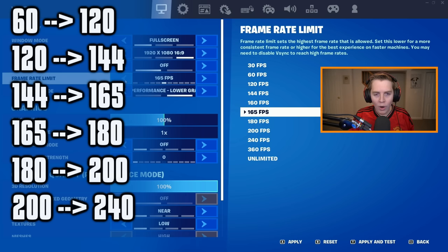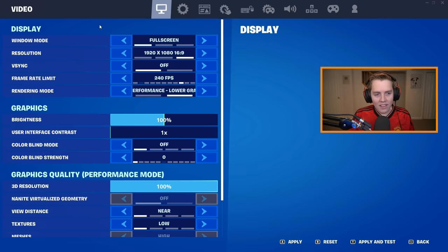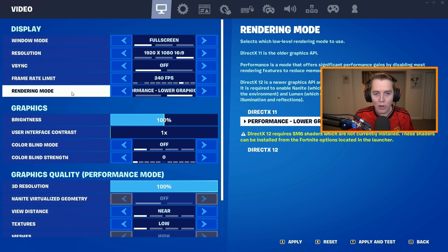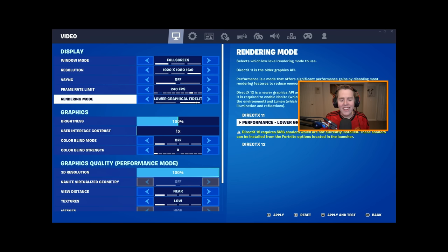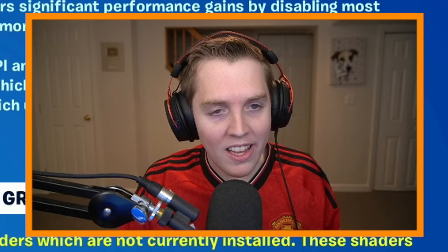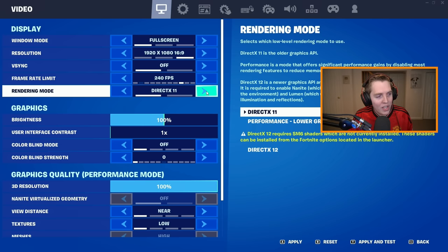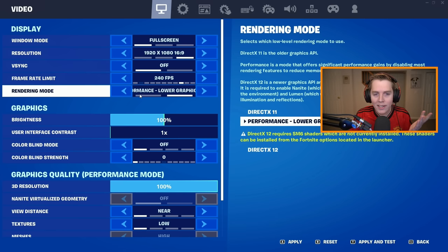For rendering mode, you want this on performance mode — or lower graphical fidelity as they call it. If you uninstalled the DirectX 12 shaders, you'll only have DirectX 11 and performance mode as options, which is fine. We use performance mode.